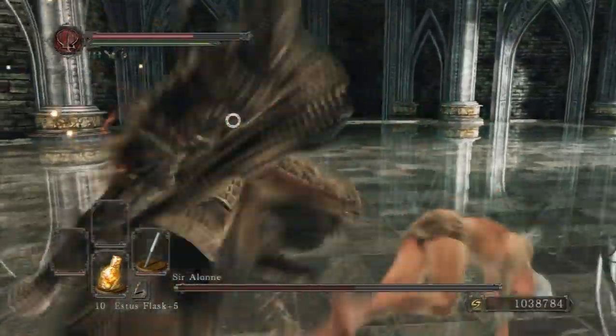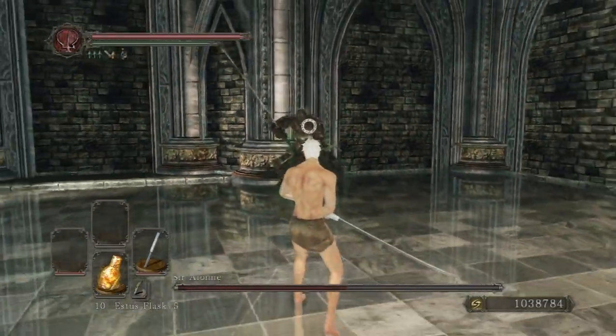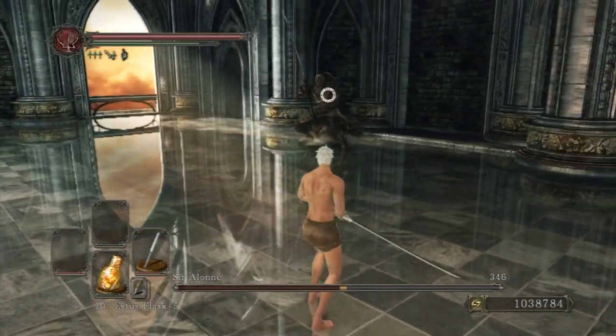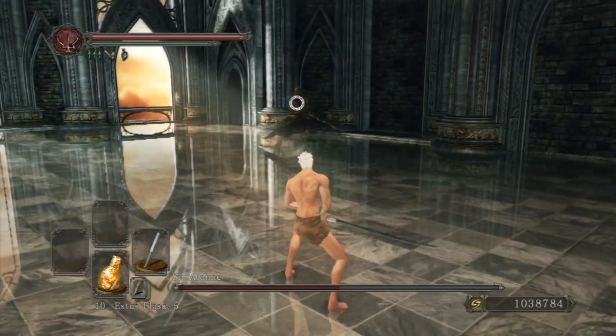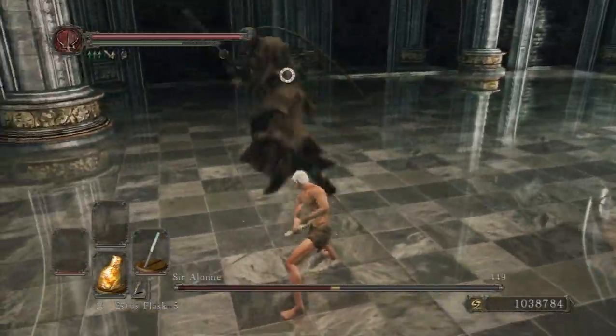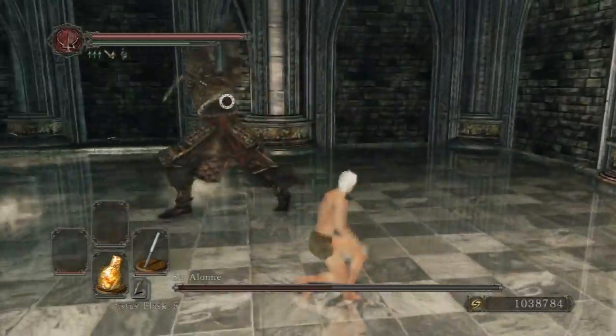When he does that jumping attack, he'll only perform it after his HP drops down to half — so at 50%. You can dodge all his attacks by doing a diagonal right dodge. That's the best way to beat this guy.